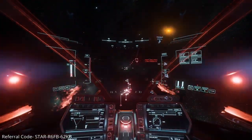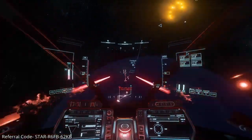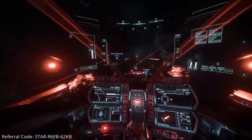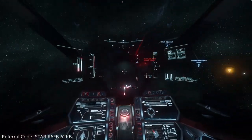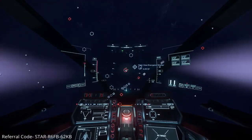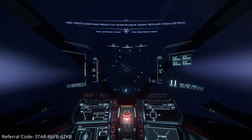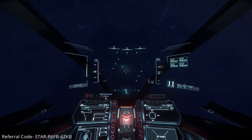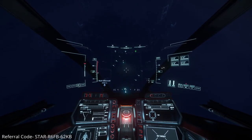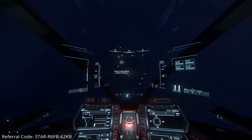Welcome back to another Star Citizen video. Today I wanted to do something a little differently, inspired by a video from another creator about three things to improve the Super Hornet. The ship I want to talk about is my favorite fighter — I still choose it over the F8. The Aegis Saber is my favorite fighter in the game, just because of how sleek it looks and how balanced the flight is. In space it does struggle a bit with nimbler fighters due to acceleration, but in atmosphere it is a dream to fight in.